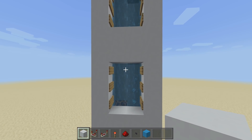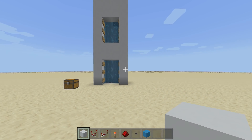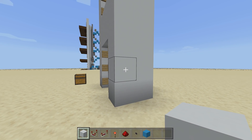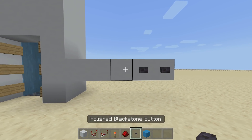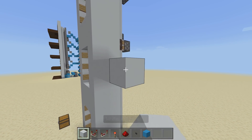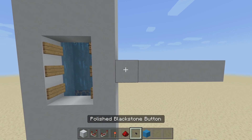Now we can place the floor selector. Off the middle area of each floor, come out five blocks and place five buttons on every single floor. You can do all floors at once — just come out five blocks from the middle of each floor and place your five buttons.